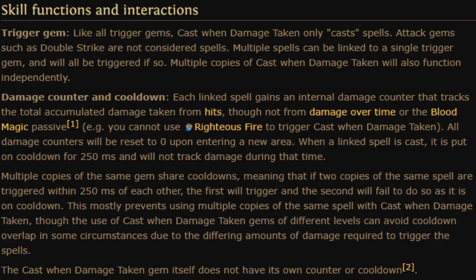Unfortunately, spells triggered by Cast When Damage Taken share a global cooldown. This means that we cannot trigger a second Firestorm gem, even in a separate item.